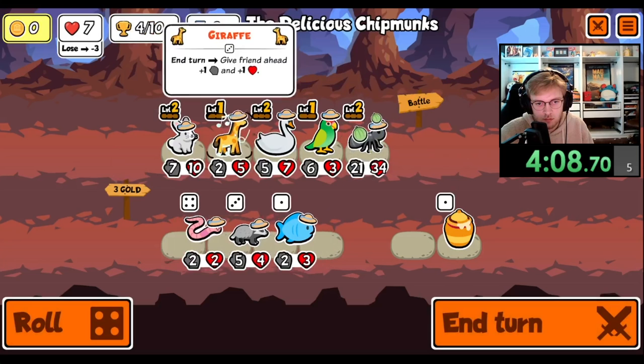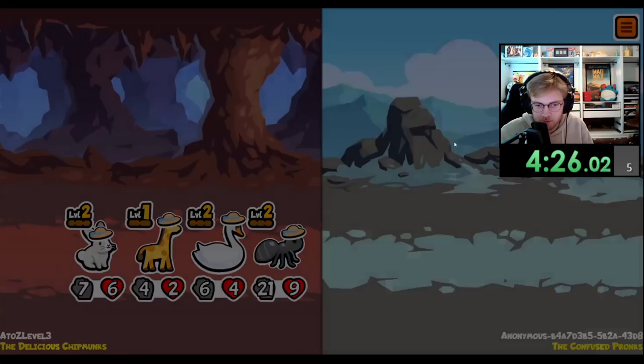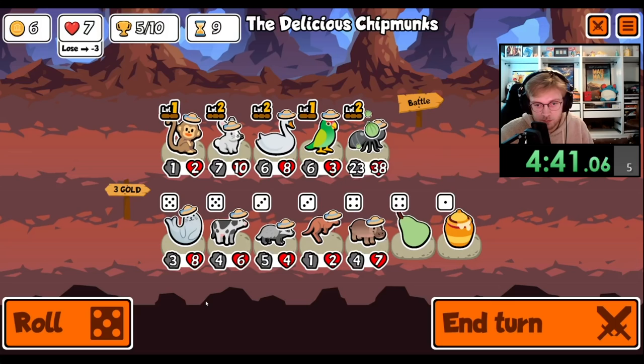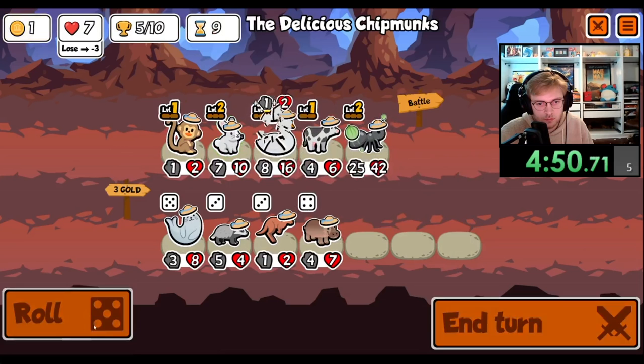The Worm's kind of late. Let's get a little buff on our Swan — I'll take a 1-1. I'm not leveling up the Parrot, I'm just keeping him around until I get to the Cat, the Cow, or the Gorilla. Monkey — a decent scaler for now. Cow! I'll sell you and start working on you.